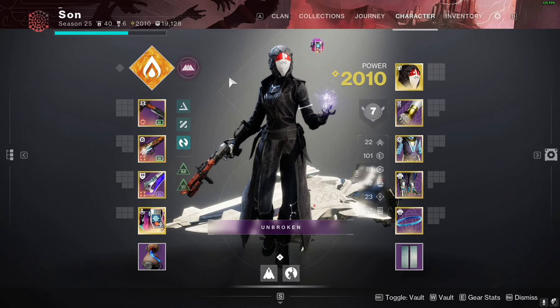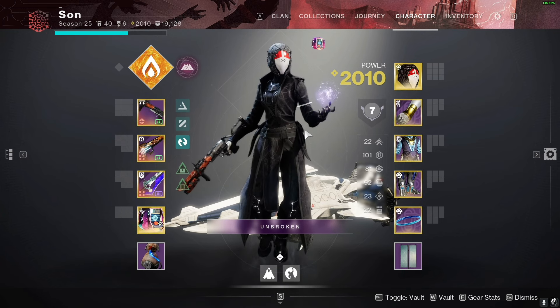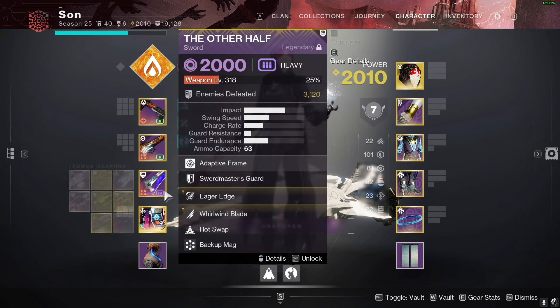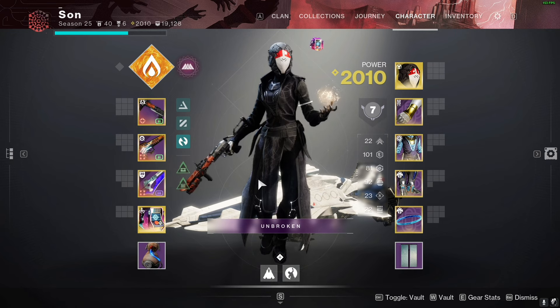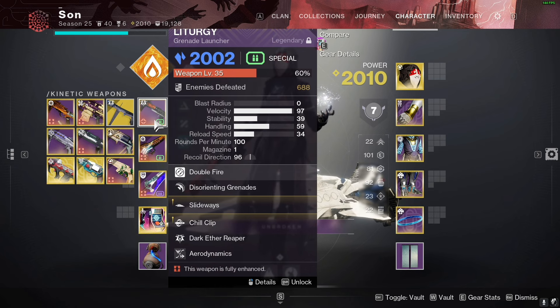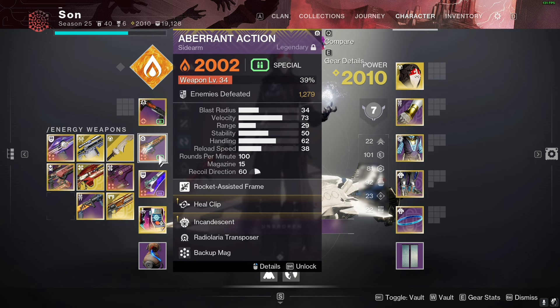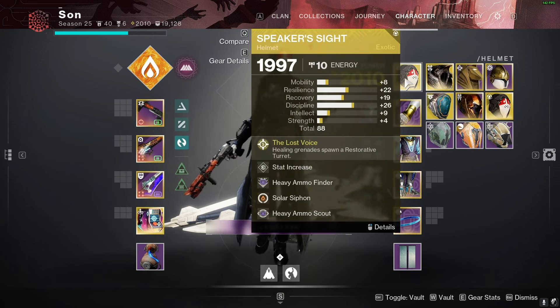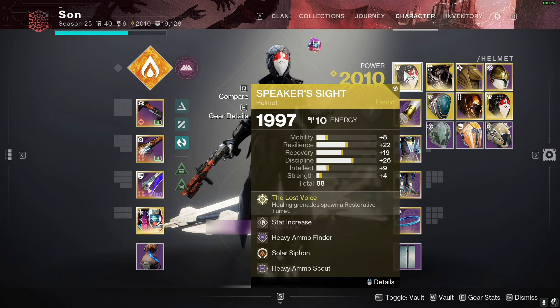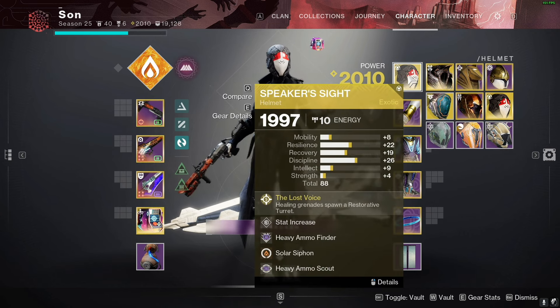Alright, quick run-through of my warlock loadouts for the dungeon. The primary flying-in loadout is focused on Eager Edge just to zoom through transitions. I'm running double special — Liturgy grenade launcher with Blinding Grenade and Chill Clip, and the Aberrant Action sidearm. I'm also using the Speaker's Mask helmet to keep spamming nades and keep restoration up for myself and the team.